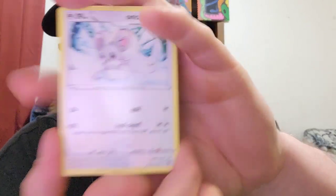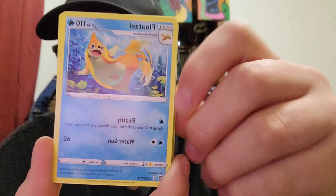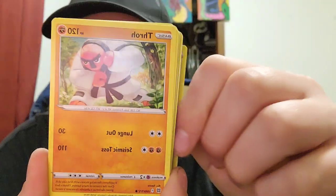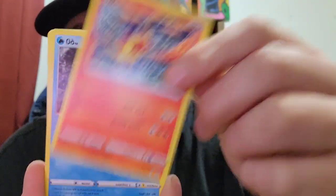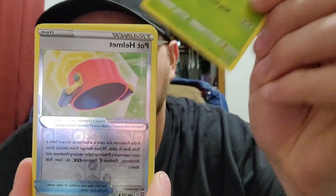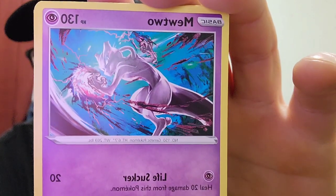I thought I pulled something good and it was just the black border on the code card. Surskit, Gloves, Floatzel, Hawlucha again, Torracat, Magmar — I love this art style, by the way. Staryu, Burmy, Pot Helmet again. And we got a non-holo Mewtwo — very cool art style on that Mewtwo.